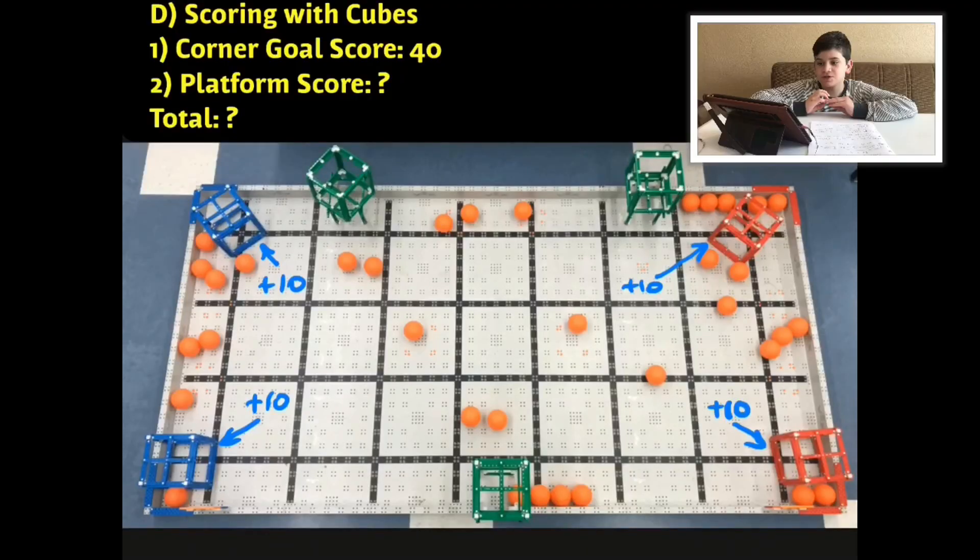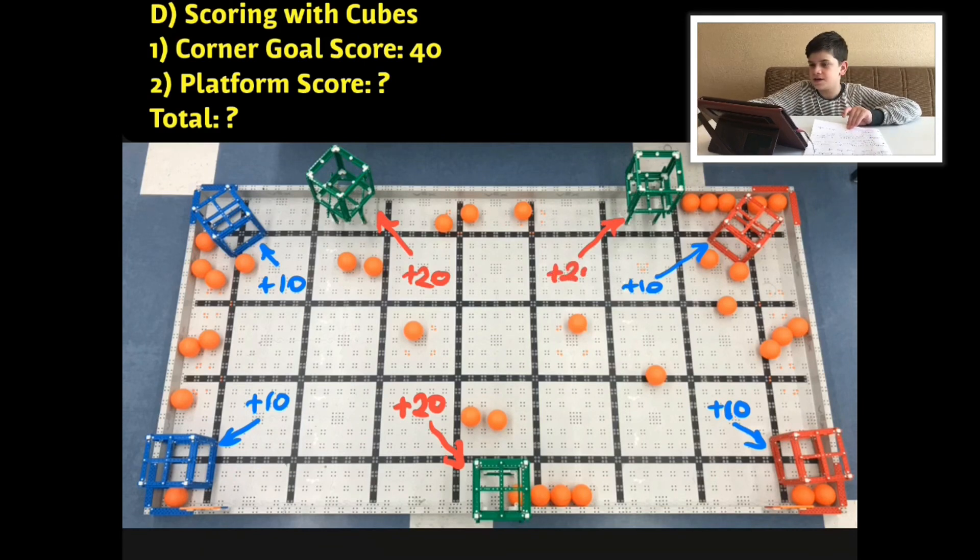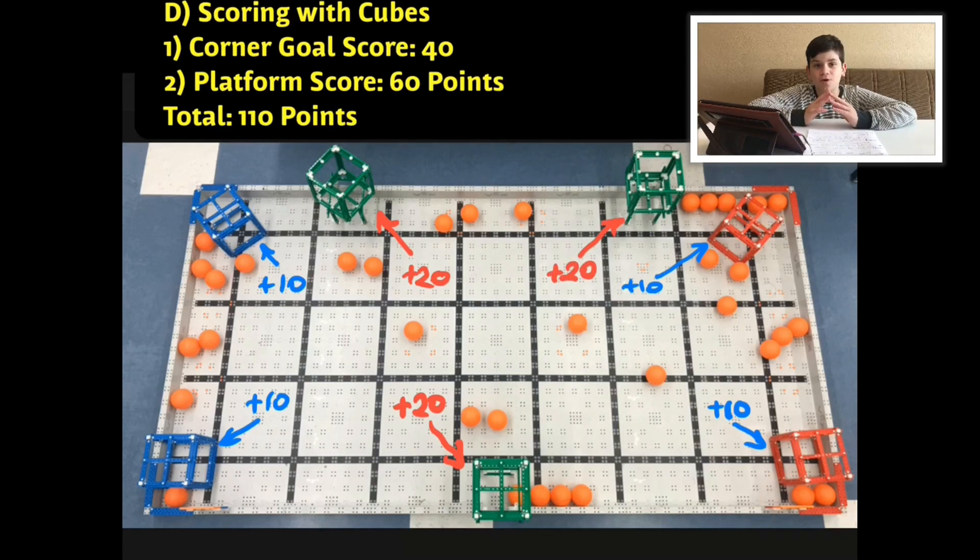Now we're going to Strategy D: scoring with cubes inside the corner goals and on the platforms. The corner goals are each 10 points, so you've got 40 points. One cube scored on a platform is 20 points, so that's 60 points. Then 20 from the top, and another 20 — that's 40 — making it 60, and the total points is 110 just by scoring the cubes. That's one of the best strategies.